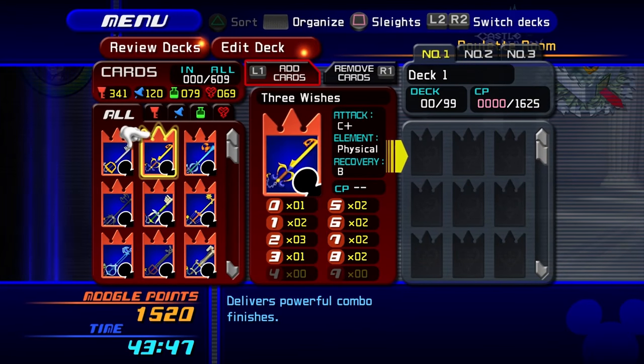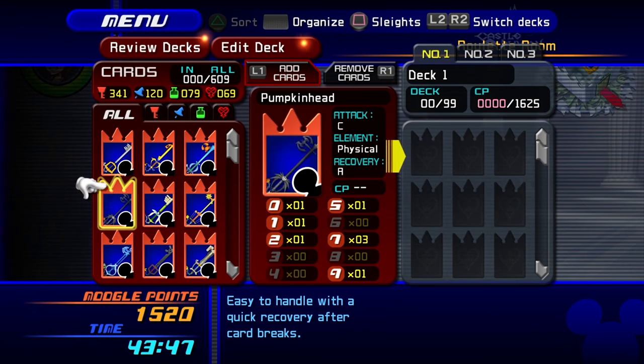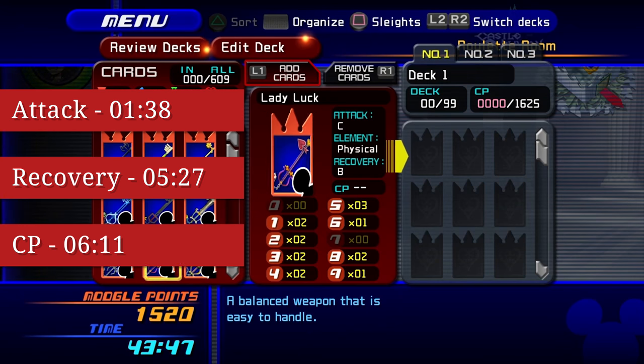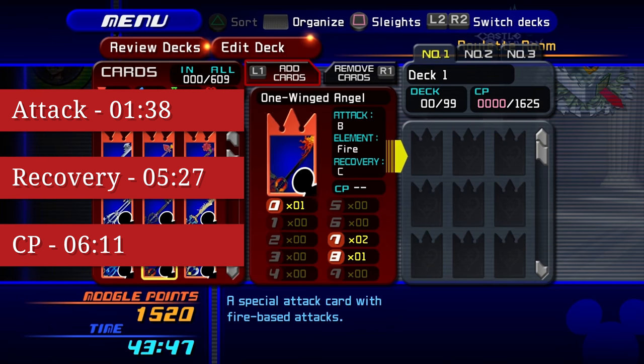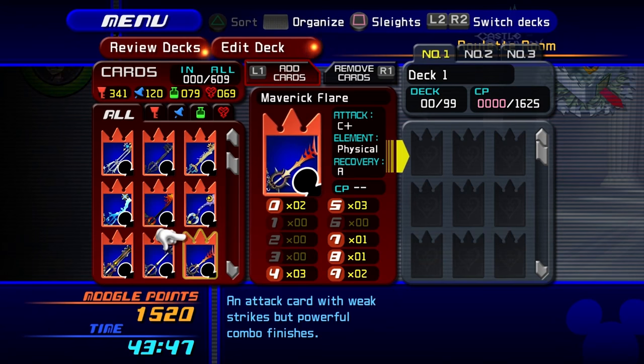A lot of people when they play the game look at the attack cards and see the letters representing the strength — from D being the worst to the star being the best — and then they construct a deck. I have some news for you: the letters aren't all that counts. It gives a good feel for the strength of the card, but that's about it. Let me give you an example.